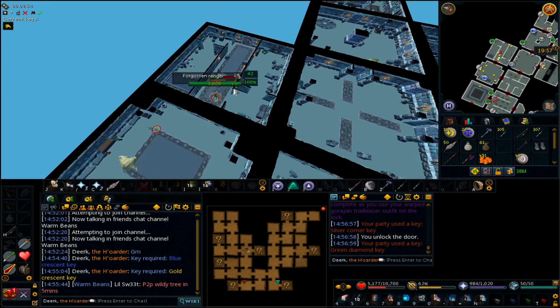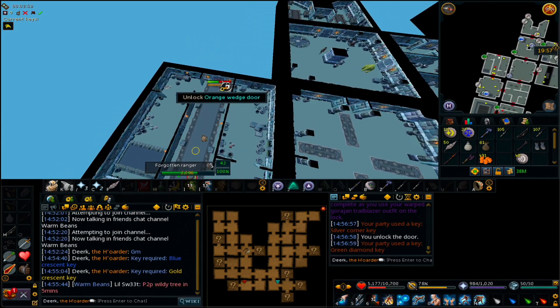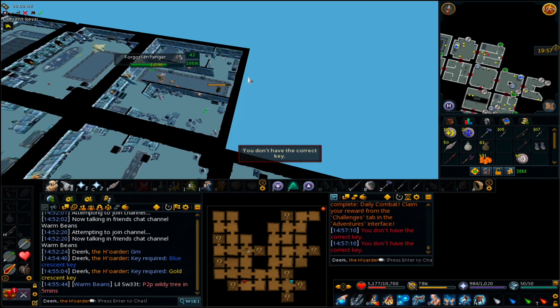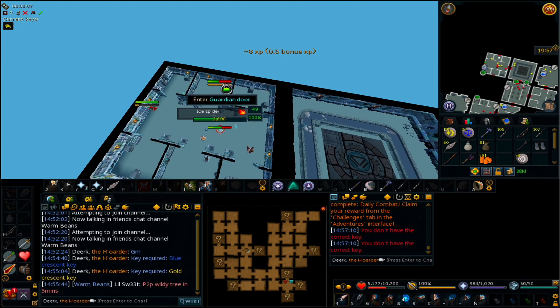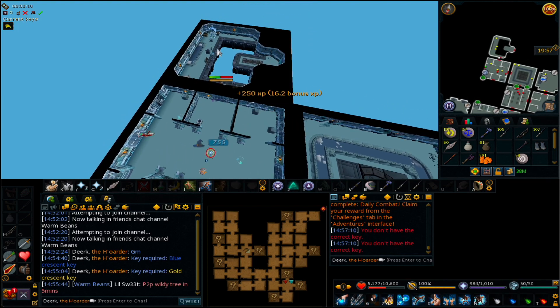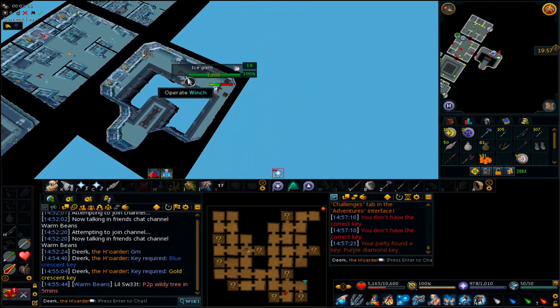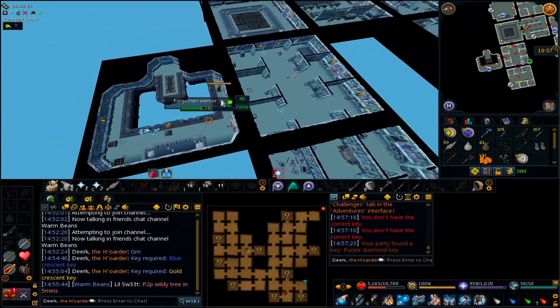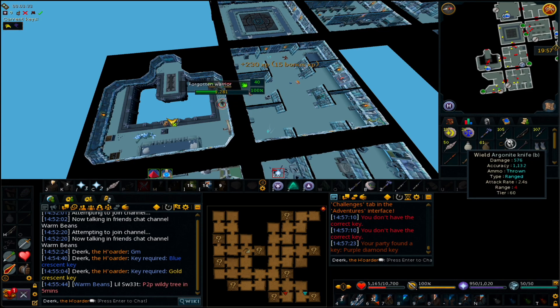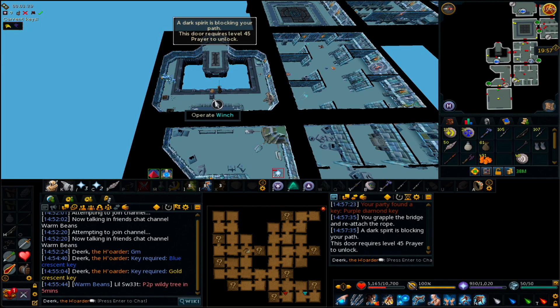Orange wedge, I'm gonna cap the sec. GT. Sure. Bonusing. Purple die key. It's two west, I'll do that soon. Orange wedge key now.